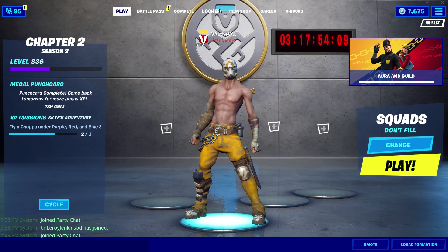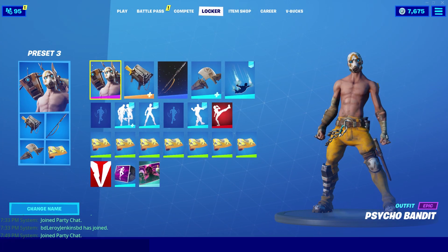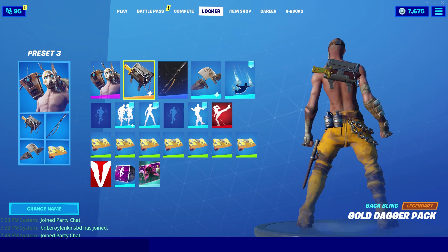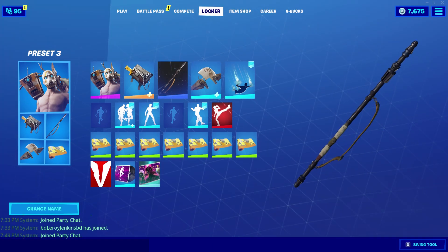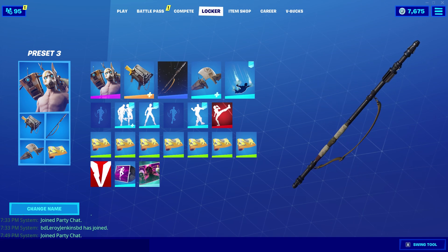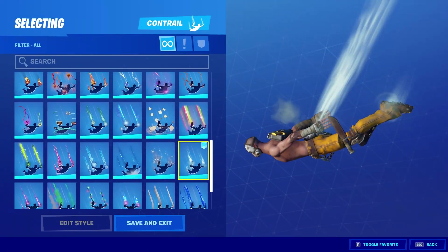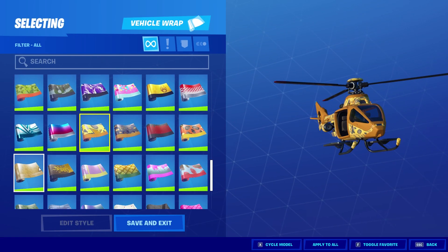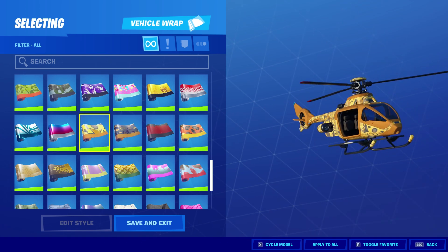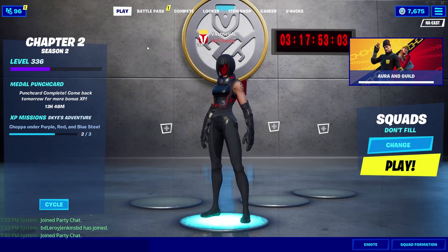The second combo uses the Borderlands skin, which came back as a bundle a couple days ago. We're pairing it with the Gold Dagger Pack back bling to match his silver, black, and gold color scheme. For the pickaxe we're using Ray's Quarterstaff — it goes well with the Borderlands theme. The glider is the default version of the Custom Flyer, the contrail is Spectral Essence, and for the wrap we're using the Jackal, which I feel matches his pants better than the actual Borderlands wrap.